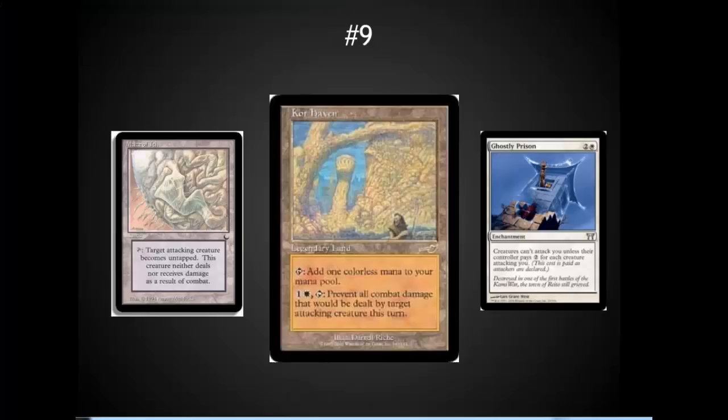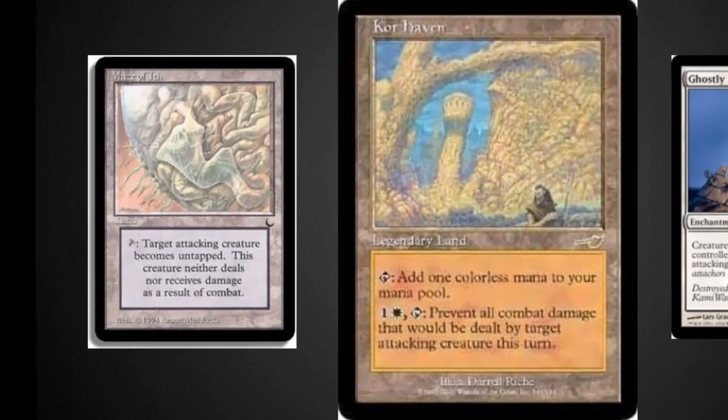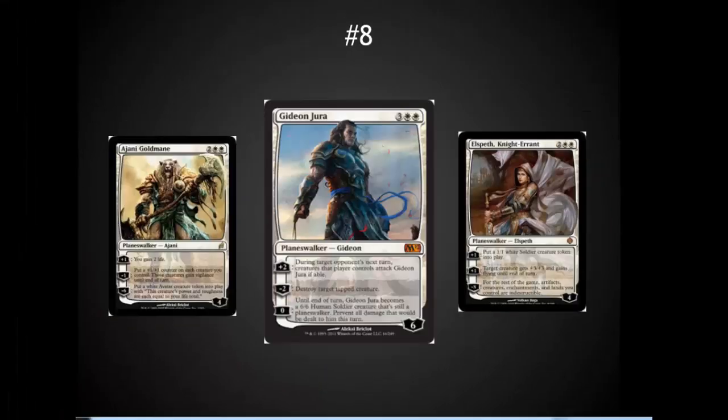Number nine is a control and defensive card: Kor Haven. This is really a $5 equivalent of Maze of Ith — slightly less utility, but for $5 instead of $50, it's an incredibly good card. It has the defensive aspects of things like Ghostly Prison and really discourages people from attacking you, encouraging them to attack other players instead. That political encouragement to attack others is one of the aspects I really like about EDH.